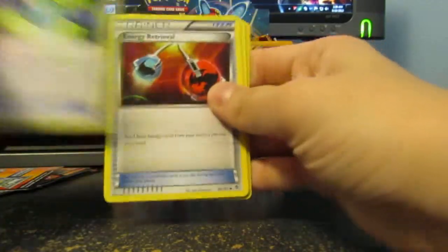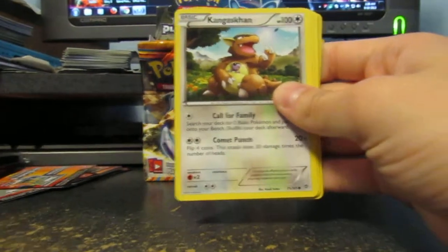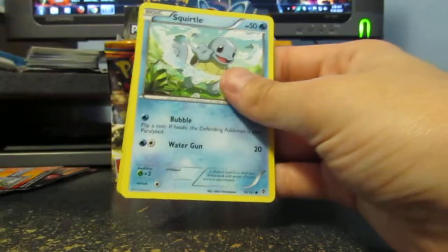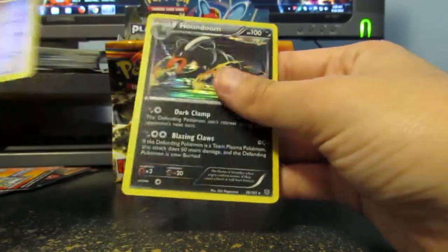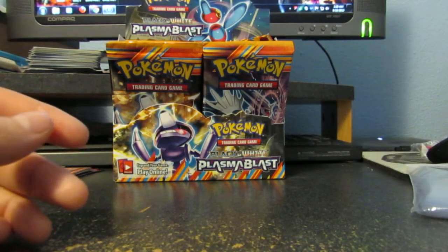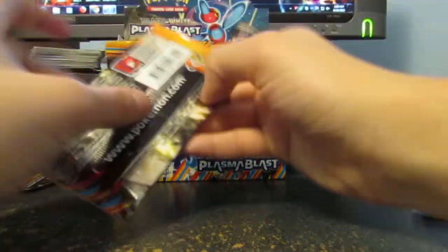Chattot, Rare Candy, Energy Retrieval, Kangaskhan, Teddiursa, Porygon, Squirtle, Aeron, Aeron, and a Houndoom. Oh, if only these didn't have the lines through them. I looked at my other cards from Blisters and they didn't have that.